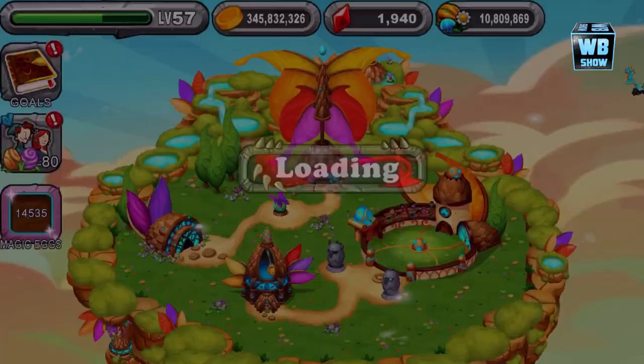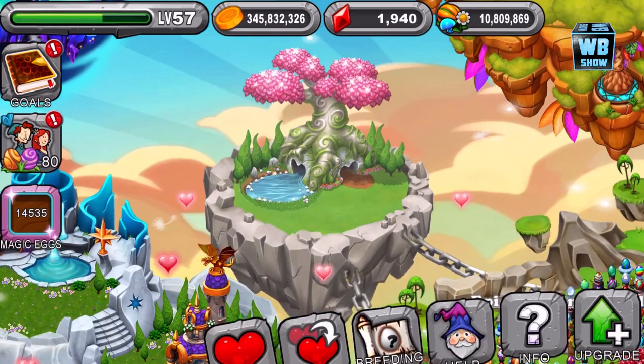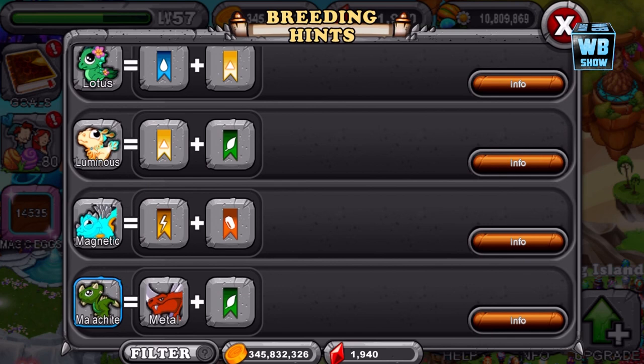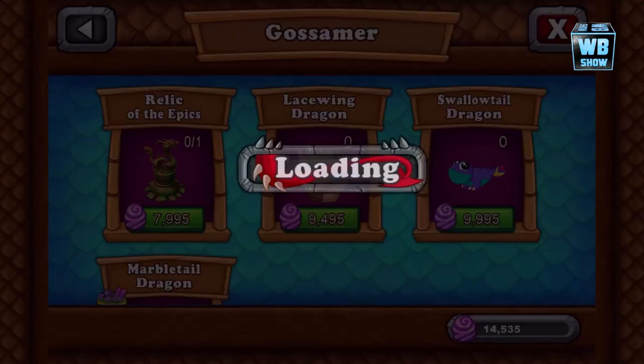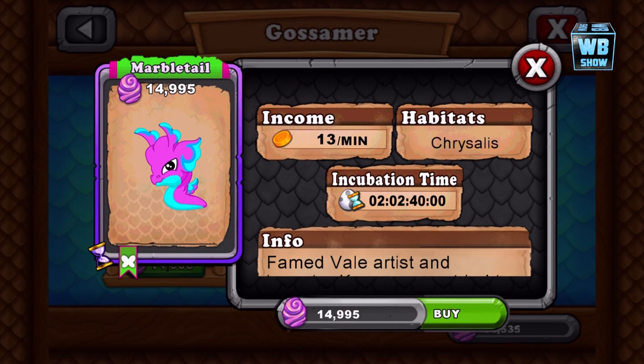I'm gonna go in here and I wanted to show you guys the breeding hint. If you haven't gotten these, they are available for you to breed. Let's find the dragon. You need the marble tail dragon and the dust wing dragon. What's weird is the marble tail dragon is this dragon — so you're still gonna need to get it, which is more expensive. It is available for free once the calendar thing ends, but if you want to get this dragon you're still gonna have to use up about 14,000–15,000 Easter eggs. It's really up to you — you can breed it and try to get the dragon. But I'm just gonna use the Easter egg.